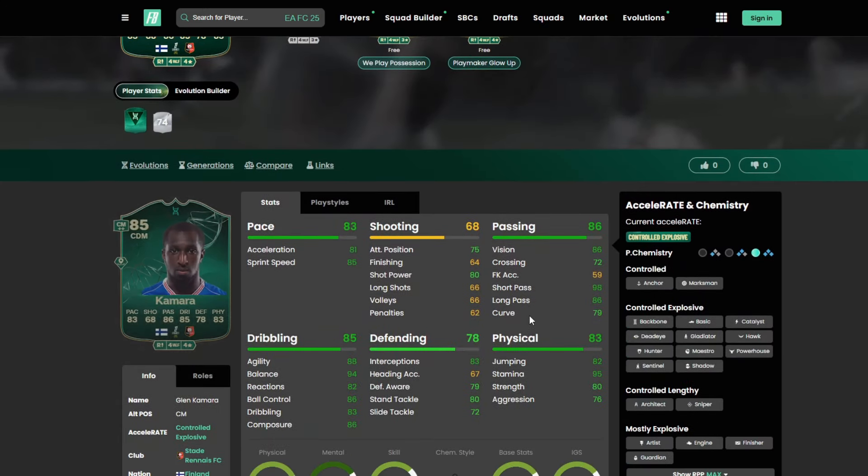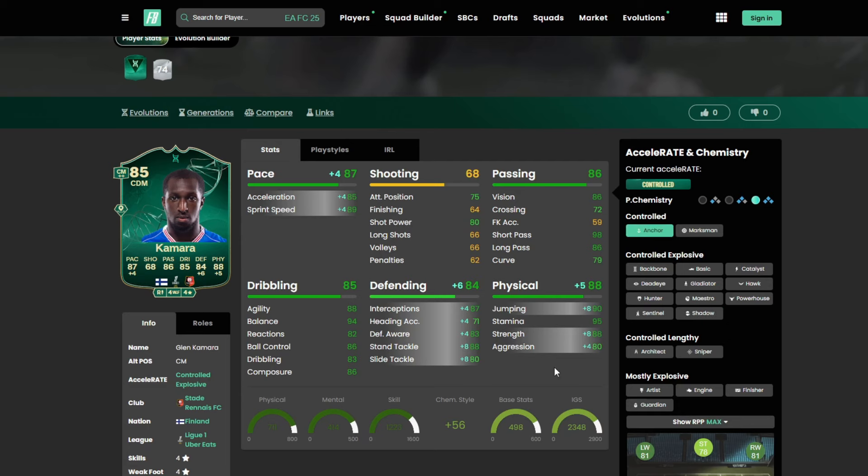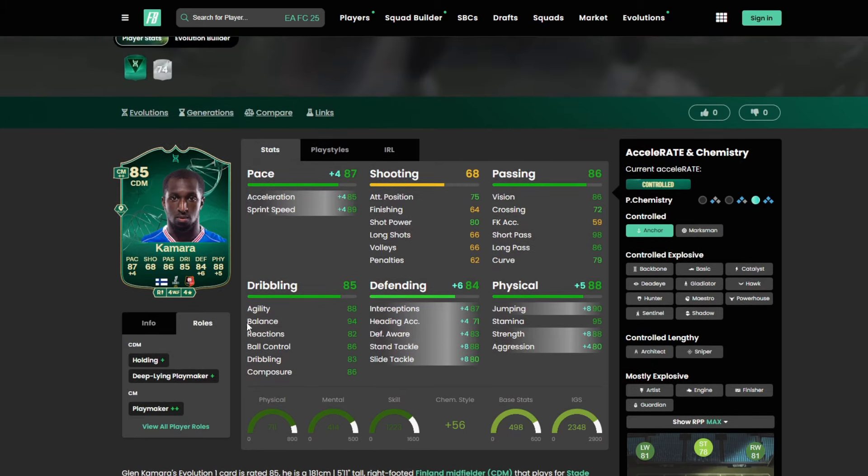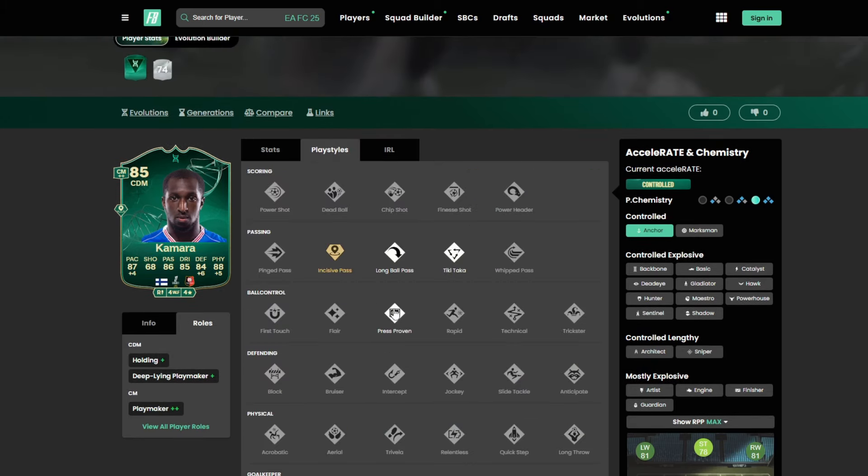Kamara from the French league looks like an absolute monster. Definitely prioritize him more in that holding role with great stats all around. Shadow is going to be great, or an Anchor to upgrade the physical stats. Four star, four star — Holding Plus Deep Line, Playmaker Plus as a CDM, and Playmaker Plus Plus as a CM. Play styles: Golden Decisive Pass, Long Ball Pass, Tiki Taka, and Press Proven.